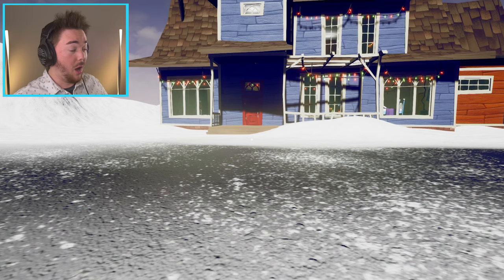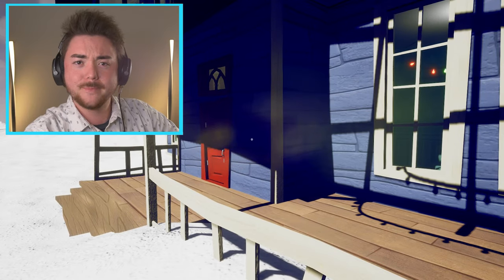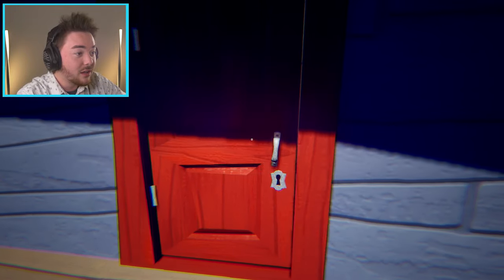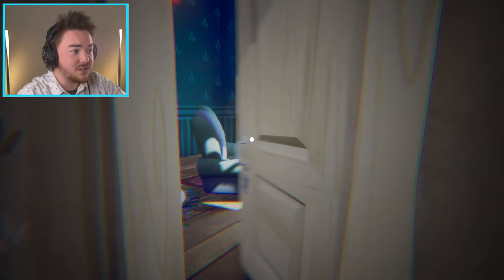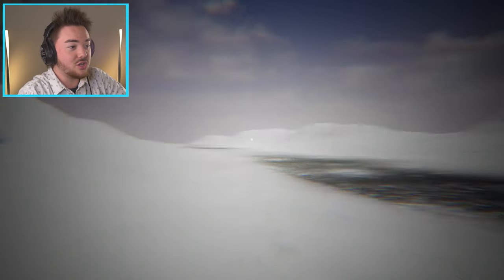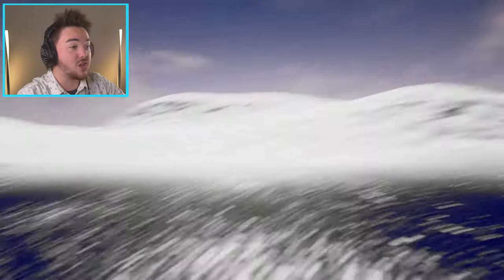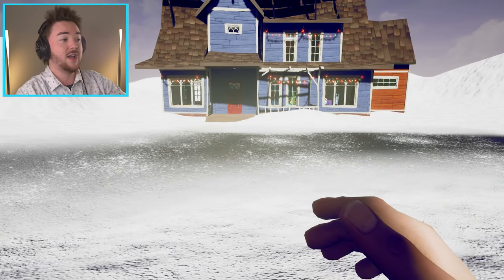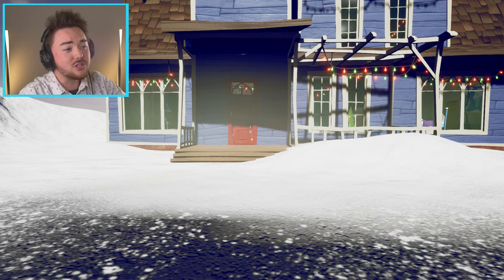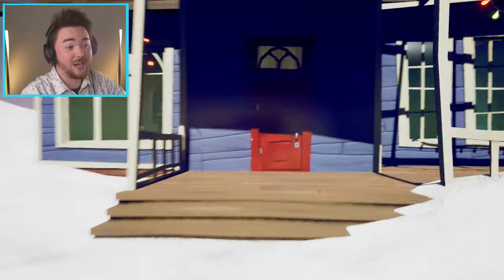Something strange happens — I told him he needed to leave and he just walked out voluntarily! He's freaking me out, acting like a wizard. He's outside now and apparently I'm not allowed in his house. He tells me there's only his house here and to stay away. I plead for shelter — 'It's cold outside, I want a cup of soup!' — but he says nobody's home, go somewhere else.